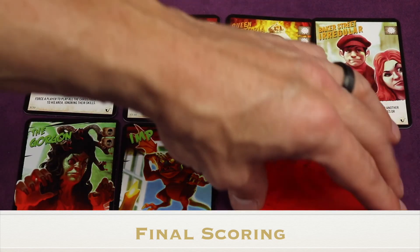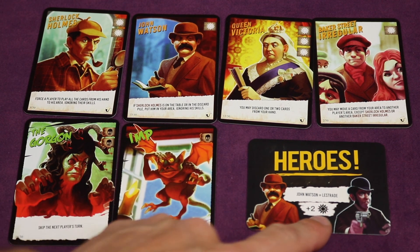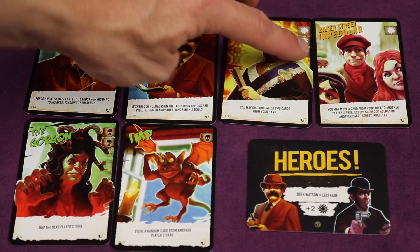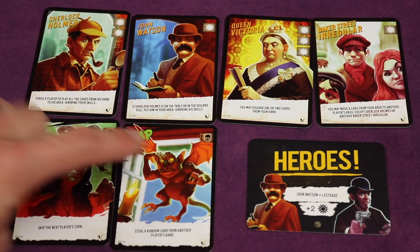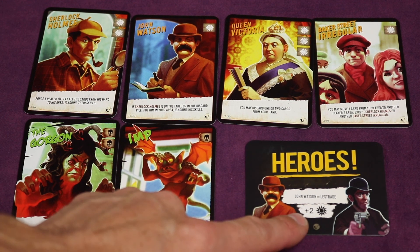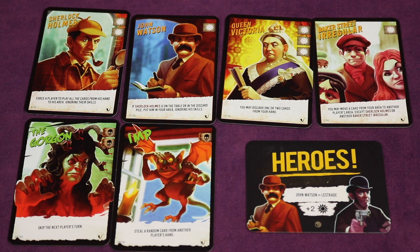Each player flips over their faction card and begins to score. Count all the hero icons on the cards in your area and subtract the monster icons — for example, seven hero icons minus three monster icons equals four points. Each faction card also has a bonus condition: this one says if you have John Watson or Lestrade you get two more points, so with Watson that's a total of six points. Whoever has the most points wins; in case of a tie, the person who played last in the game wins.